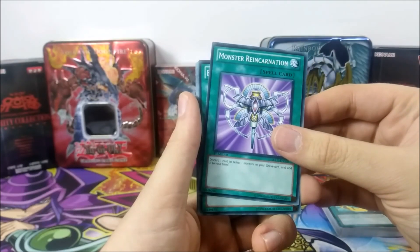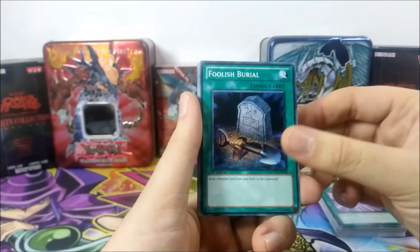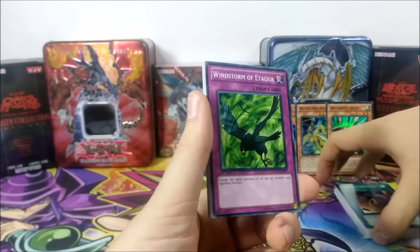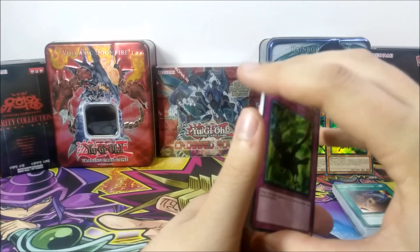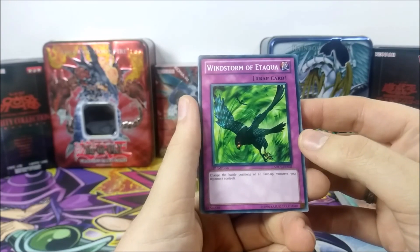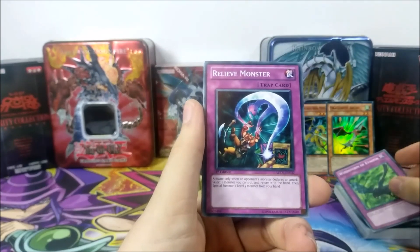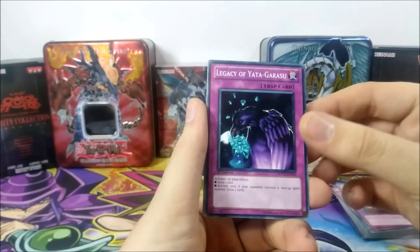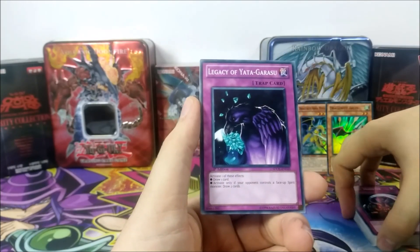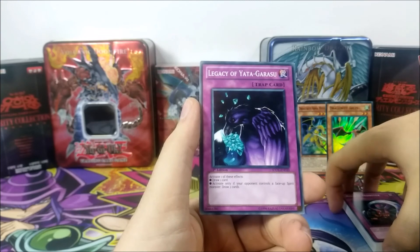We have Monster Reincarnation because Monster Reborn was banned. We have Foolish Burial for obvious reasons. Card Destruction. Then we're at our Trap Cards, and there are quite a few, because back then Trap Cards were very relevant compared to nowadays. We have Windstorm of Etaqua. Relieve Monster. Legacy of Yata-Garasu to help you draw, because back then drawing was not as easy as nowadays.